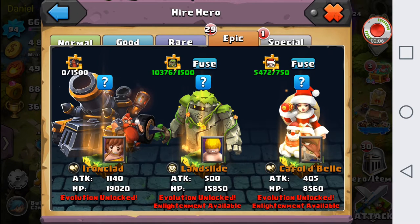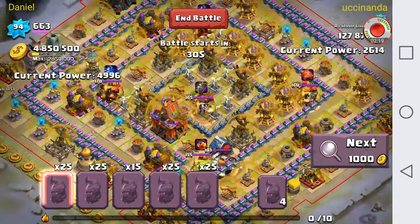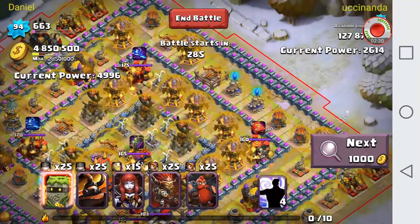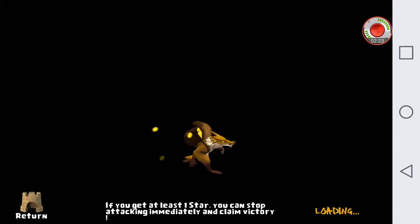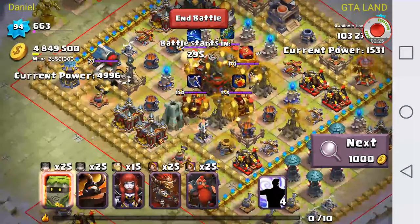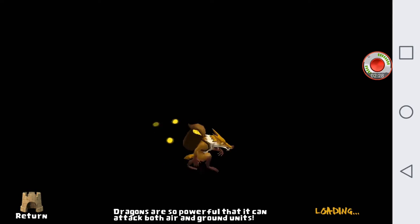Ironclad has even more HP than Landslide, and Landslide had the most HP before. So Ironclad has the most attack and HP of any hero. I'm excited — or kind of terrified — to see what the really top players will have his attack and HP at. I've seen stacks of Ambrosia's around 40,000 plus; I wonder if his attack will be 50,000 or more. That'd be kind of crazy.